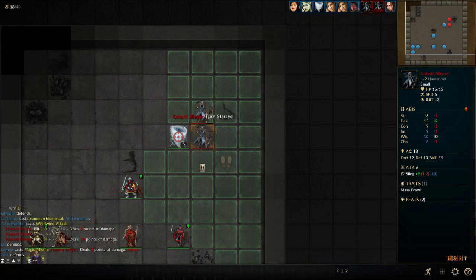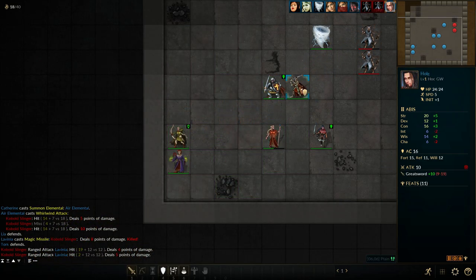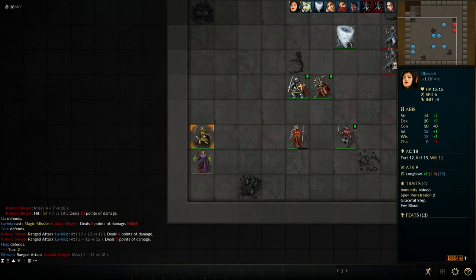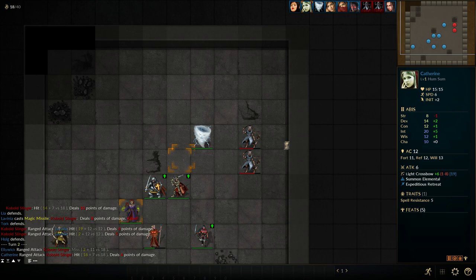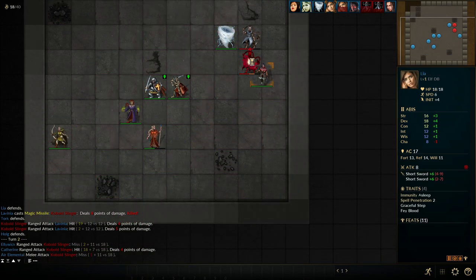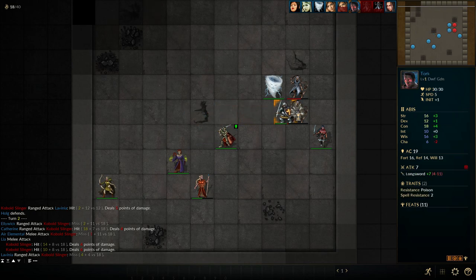Now let's talk about the minions. Straight off the bat at the beginning, your summoner wizards will be able to summon elementals. These elementals come in different forms, a different form for each element, and they have different abilities too. For example, the wind elemental looks like a tornado and can perform a whirlwind attack, striking all enemies around it. The AI for these elementals is pretty good too — the elemental seems to always move into the best position where it can hit the most enemies with its special attack in one go.